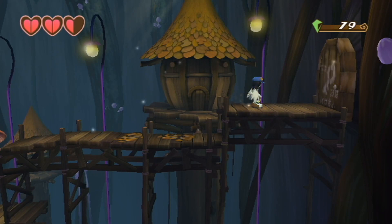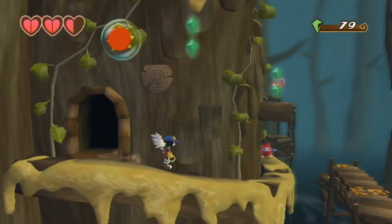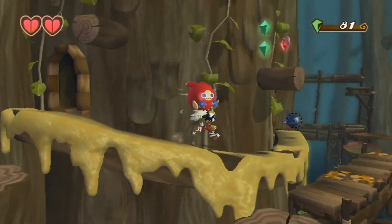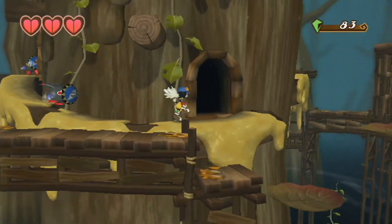Now I can open this door here and continue through. Of course, you'll see a little timer there, so I'm going to grab an enemy right here, double jump up, hit that — there we go. I need health — how did I lose so much health already? Oh well, not too big of a deal.